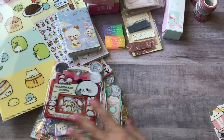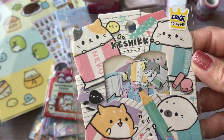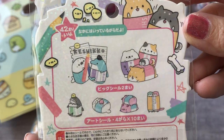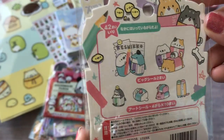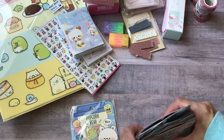I've been doing a lot of Kawaii swaps lately, so that's why I'm purchasing a lot of these sticker flakes. This last one is called Keshiko — like a school theme. And that is all the sticker flakes I purchased.